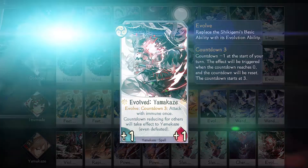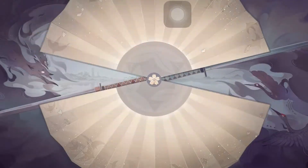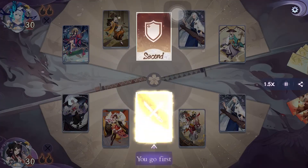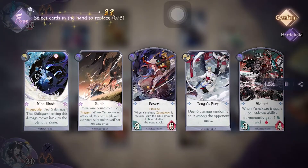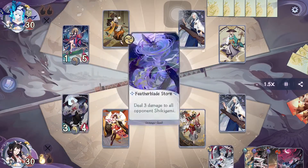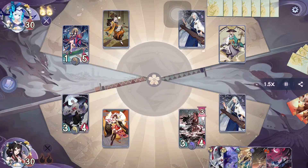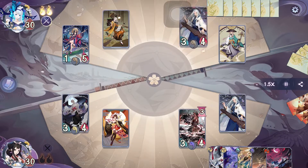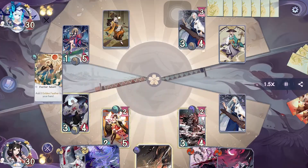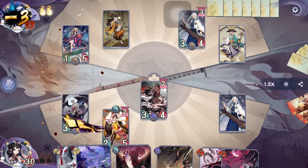Our first battle is against a Bukuman deck out. I think this is going to be a pretty easy matchup as long as you can get over Kaguya's field, but we'll see. We get the first turn and we're just going to put Violin on Yamakaze and pass. They are just going to pass, maybe because they are confident about their healing ability. On our turn we activate Feather Reborn then attack with Yamakaze, after that activate one Golden Feather and pass.